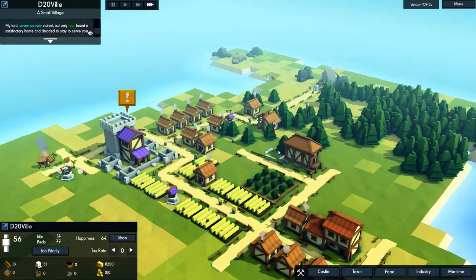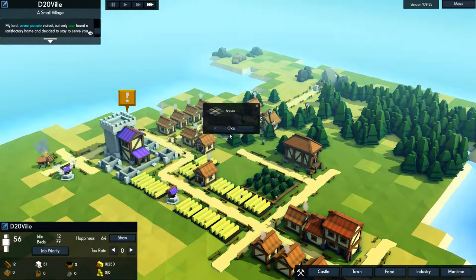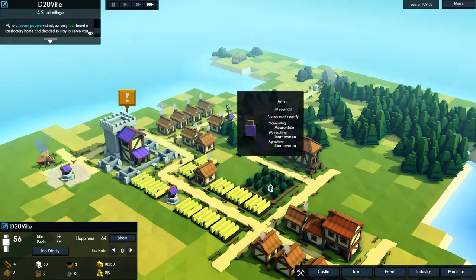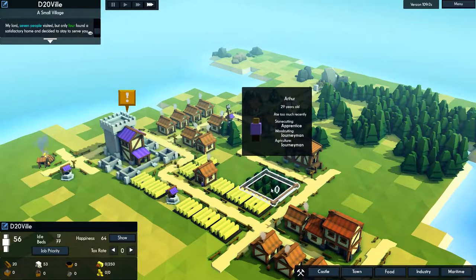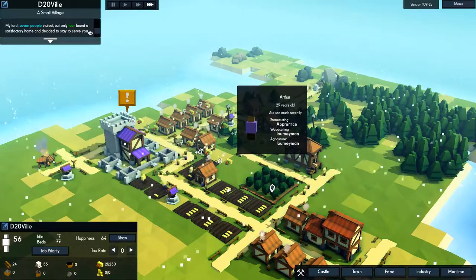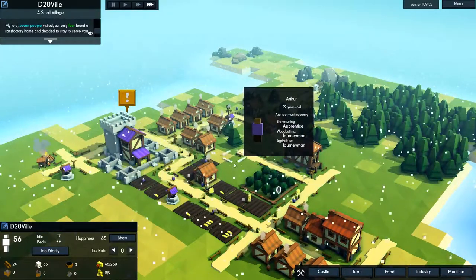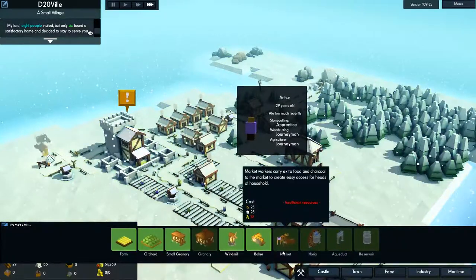It's got little details like in city builders — you can click on people and it tells you their name and something about them and what they're skilled at, as people get better. But it doesn't have the depth of something like Banished — though Banished was a lot harder.